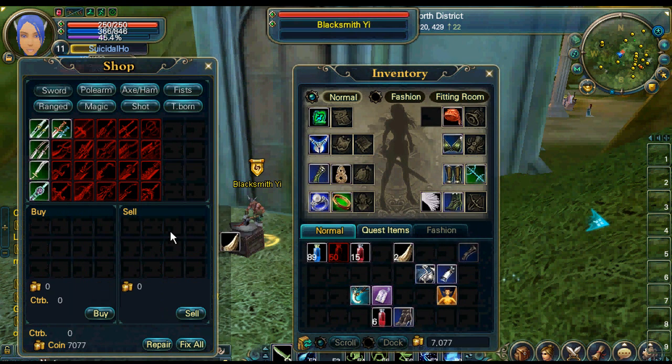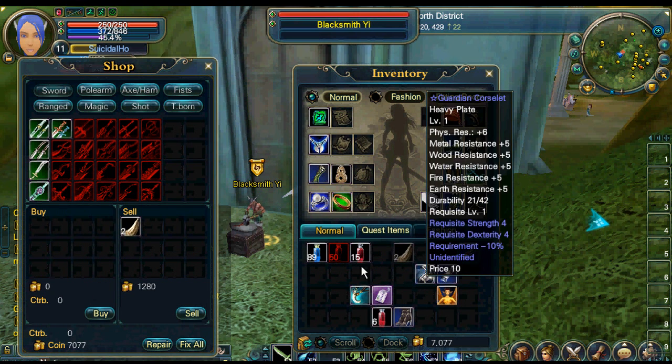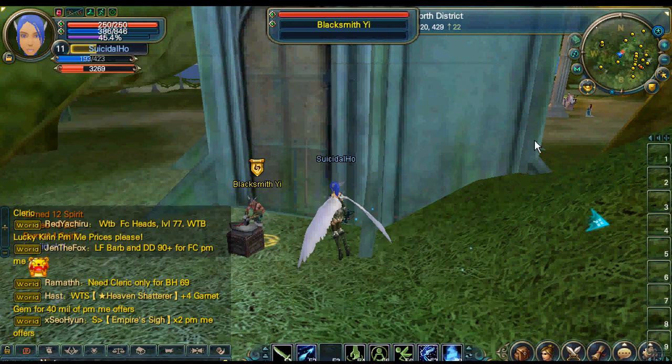I'm going to sell my rhino horns — just click and drag, sell. Down there at the bottom of the shop window, see where it says repair — all you've got to do is click repair and then repair all the items that are damaged. Confirm, and I get a total at the bottom.